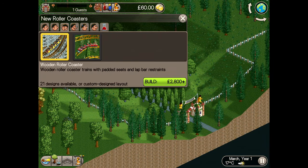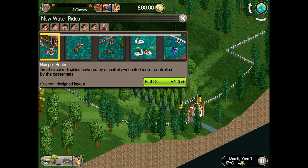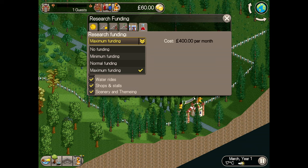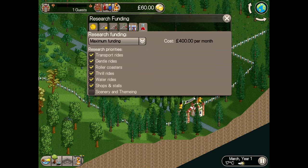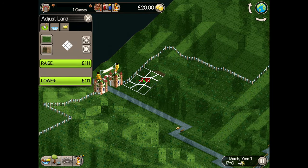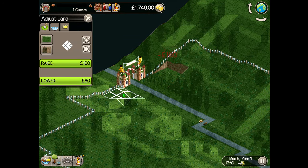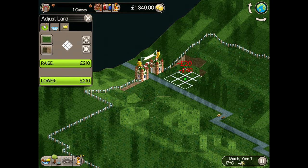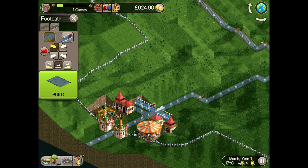We need some rides to get started on converting these gardens into a popular theme park. Having checked what's available, I restrict research to not include transport, water rides and scenery. To make a quick start, I'll dig out an area of the hill each side of the path from the park entrance. This will give me a flat landscape to give guests some rides as soon as they enter the park, and there they are — a twist and a merry-go-round.